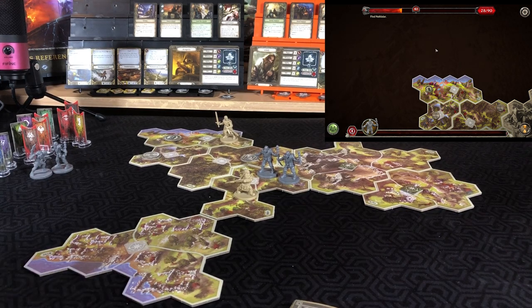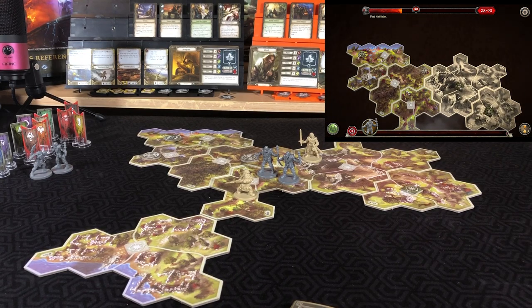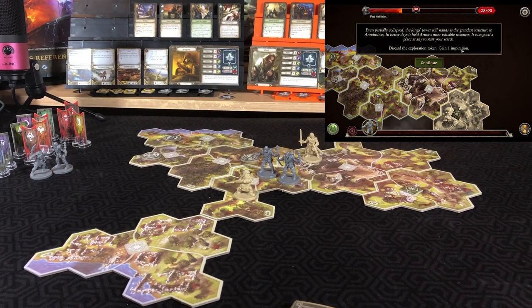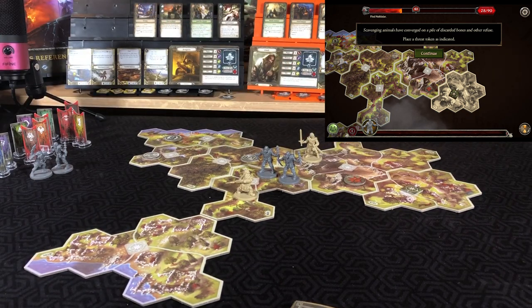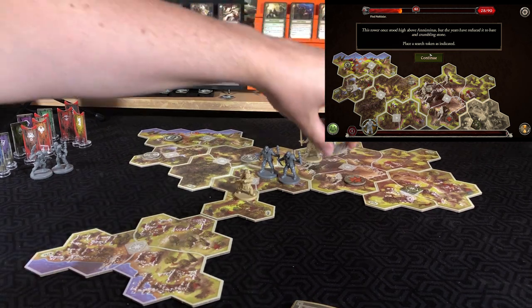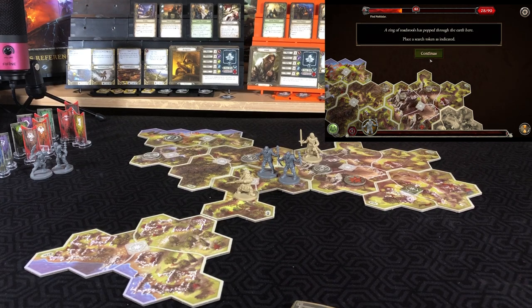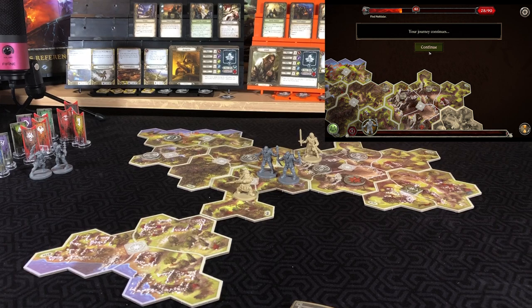For a second action Aragorn moves two to get on a new tile and does another exploration: 'Even partially collapsed, the king's tower still stands as the greatest, grandest structure in the numinous. Better days held its most valuable treasures — so good a place as any to start your search. Discard the exploration token and gain an inspiration.' Place a threat token. 'Scavenging animals have converged on a pile of discarded bones.' Place a search token. 'A ring of toadstools has popped through the earth here' — place another search token. Journey continues.